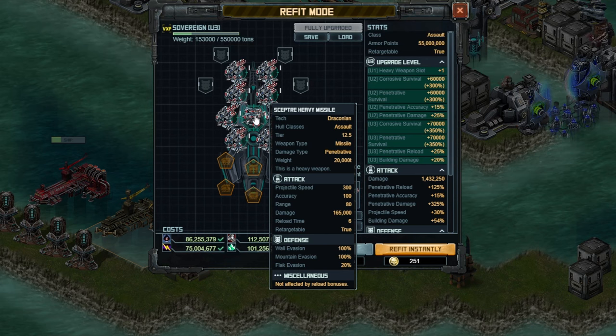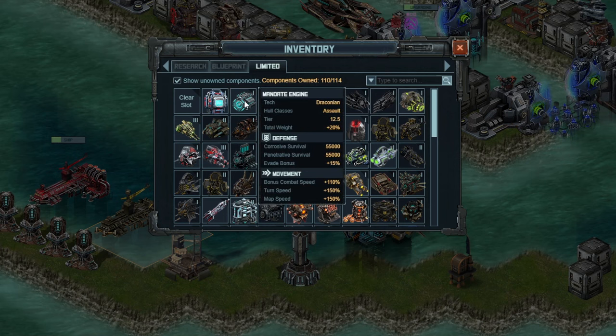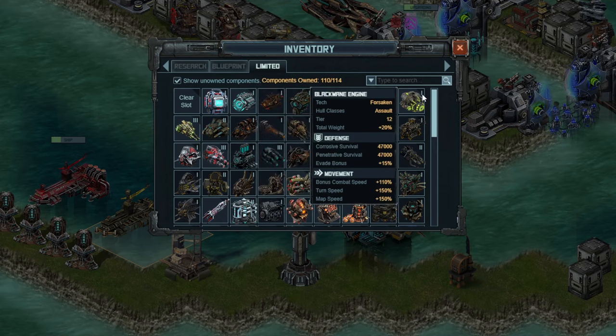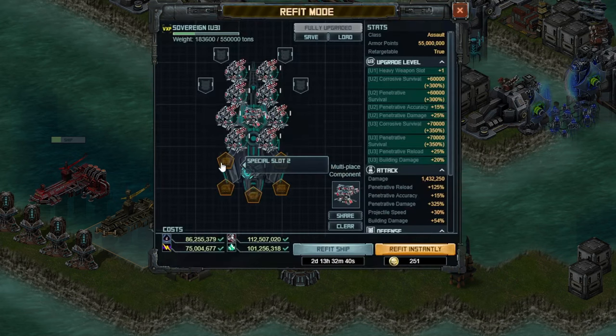Let's get into the specials. The first special is probably the engine. If you have it, put on the new engine under limited — the Mandate engine. If not, some of the older ones like the tier 12 engine give you a very tiny amount of survival. Use the best one you have; the Mandate one will be a good second option.